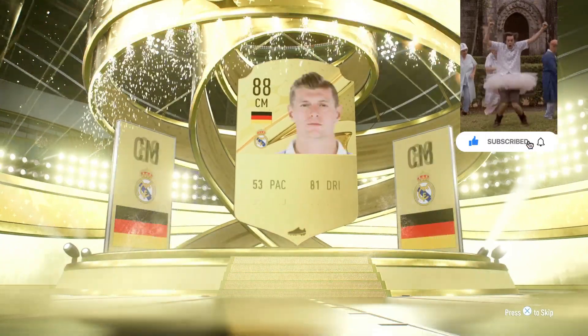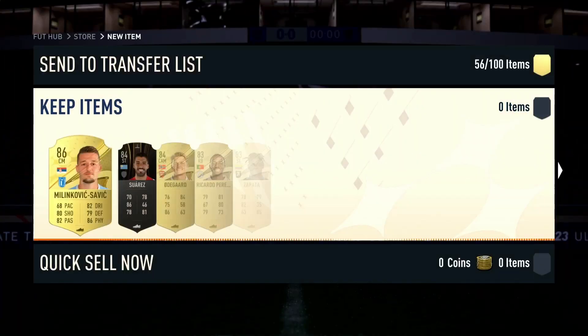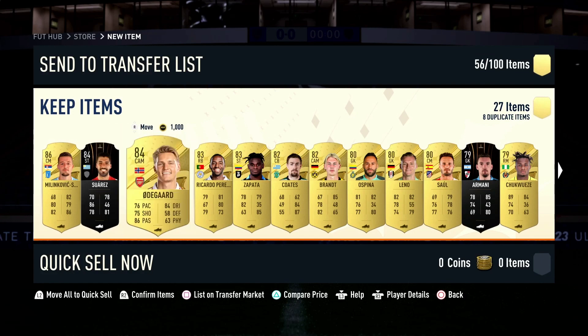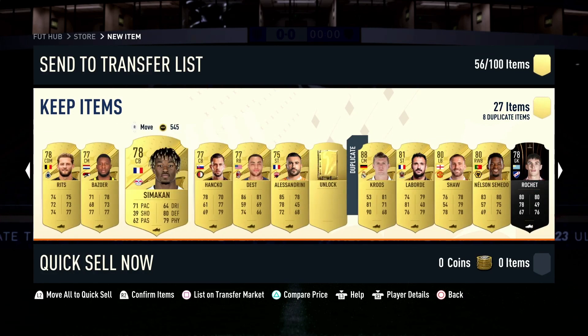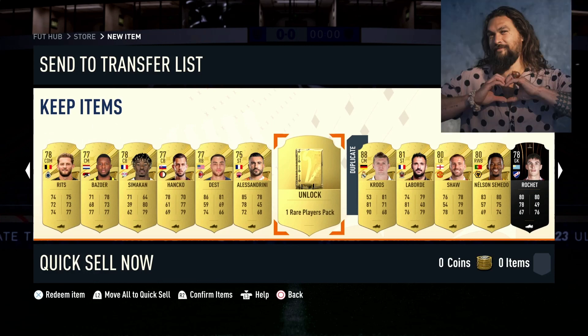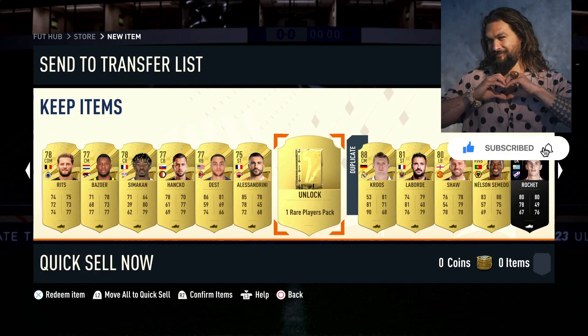We've got 88 Tony Cruz. What else do we have? Milinkovic-Savic. Yeah, that's it. I'll deal with these and then we'll open the Rare Players Pack.